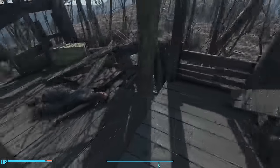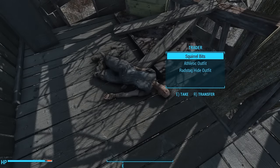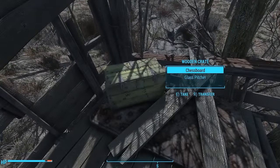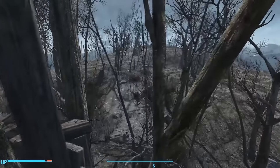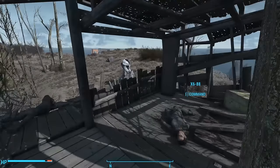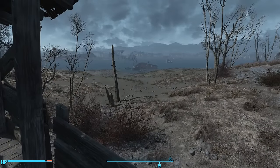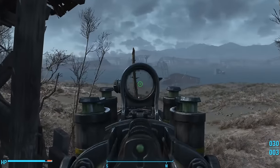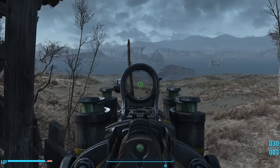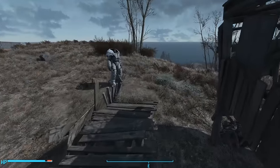Inside the little shack we find another corpse — the corpse of a trader. It may be that the settlers had built Spectacle Island up into a community thriving enough to warrant trade. Why would a trader have come all the way to Spectacle Island unless there were people here with wealth enough to trade? But a trader being killed here before she could return home tells us something violent and sudden happened. Off in the distance we see something scurry by — we must be on our guard, for there are Mirelurks around every corner.